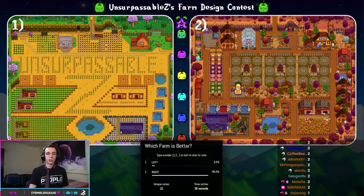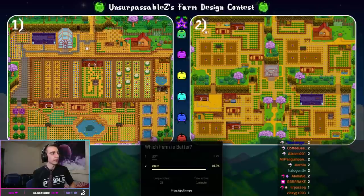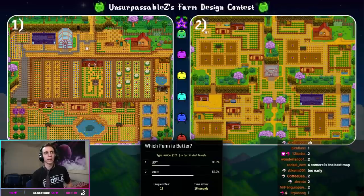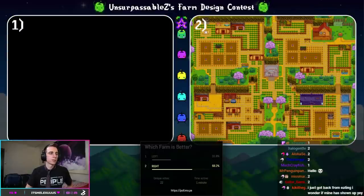Our next competitors: on the left, we have Columns — you can see a variety of column-type structures organizing the crops in the middle, a very nice and organized farm. On the right, we have Cornered, one of our only farms to utilize the four-corners type. Votes coming in, still pretty close around 50-50. Cornered's starting to pull ahead, nine votes to four. You guys liked Cornered better than Columns, so Cornered will be moving on.